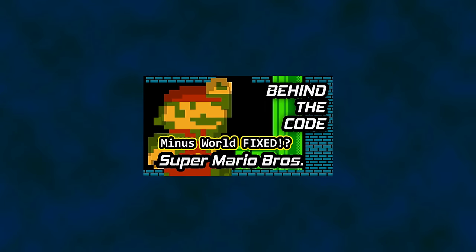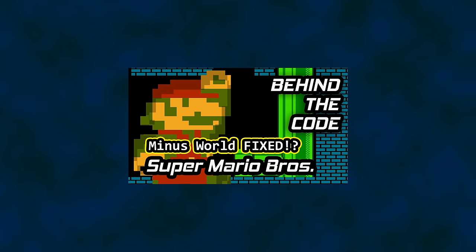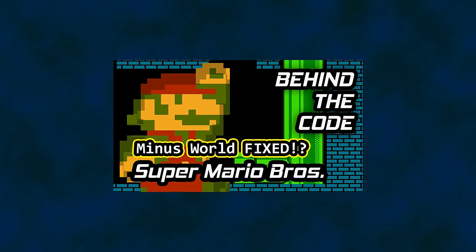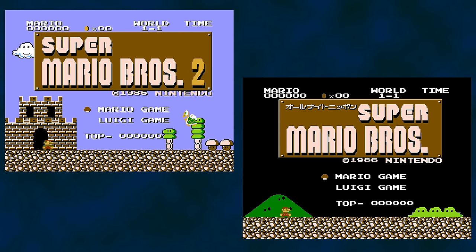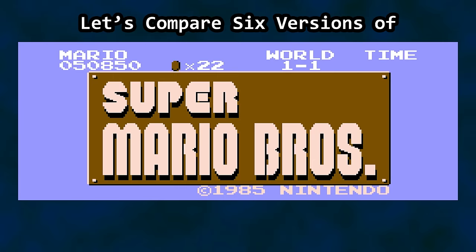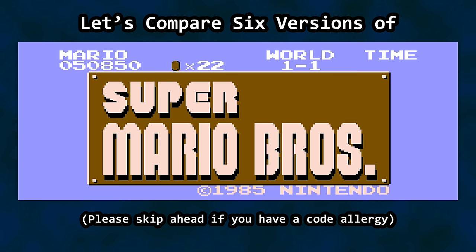In a previous video in the Behind the Code series, we examined the road to Minus World in Super Mario Bros. by dissecting level layout and associated code for scroll stops and warp zone objects in World 1-2. Many of you mentioned other versions, some well-known and others more obscure. Let's do a code compare for six versions of Super Mario Bros., from the original release all the way up to All-Stars on the Super Nintendo, and get an idea of how the developers dealt with the gateway to Minus World.